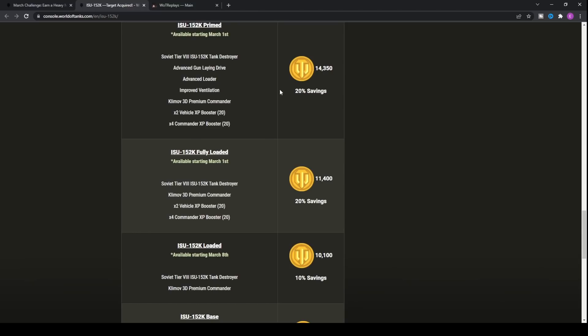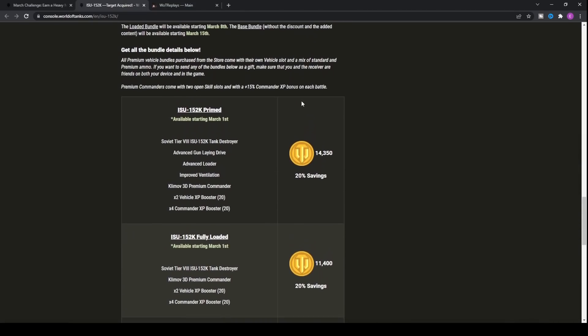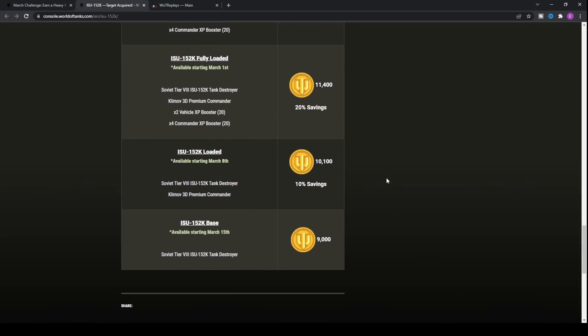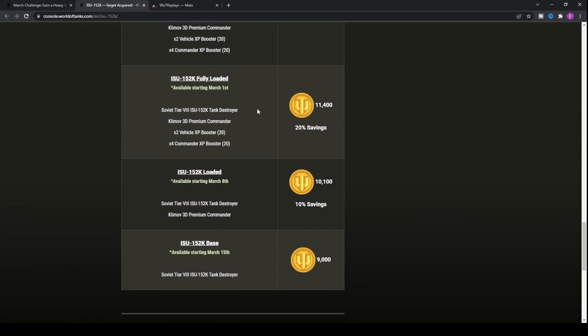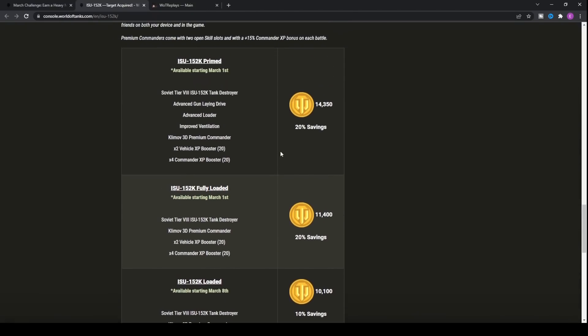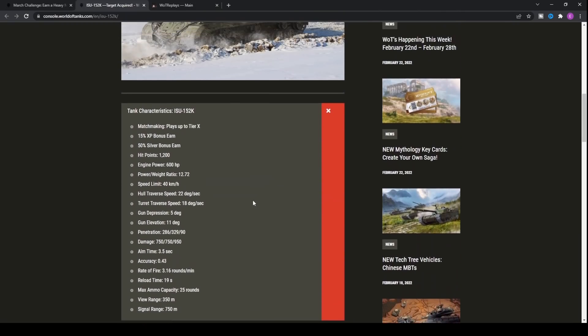I'd say go with the fully loaded bundle, which comes with a premium commander and some XP boosts. Alternatively, wait until the 15th of March — two weeks later — and get it for 9,000 gold, saving yourself an extra 2,500 gold. Weigh that up: if you want the premium commander, go early; if you want to save money, wait.